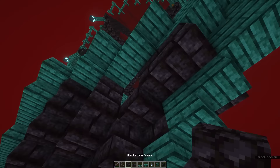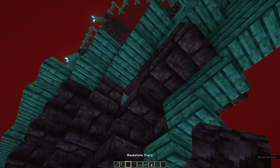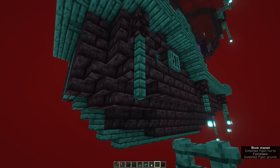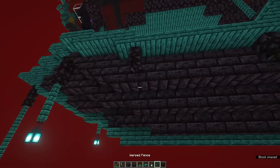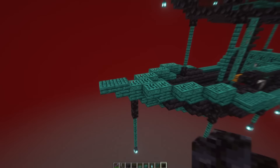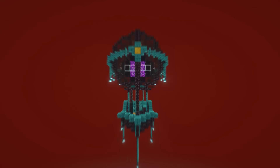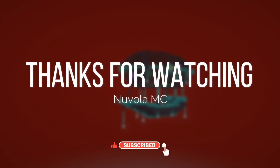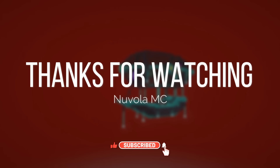Some final optional details: connect the ship one more time to the balloon using blackstone walls at the front side of the boat, and hang some soul lanterns from the side of the boat as well. You've just made an amazing build which is quite hard to do — you can be very proud of yourself. Like the video if you enjoyed it. If you have any questions or suggestions, leave them in the comments below. Subscribe if you want to see more — I hope to see you in the next one, and have a great day. Cheers everyone!